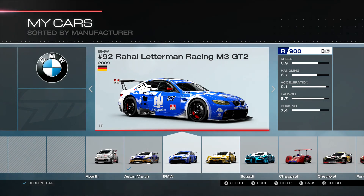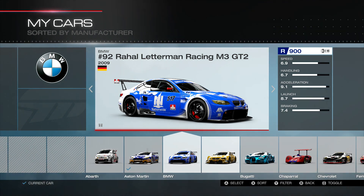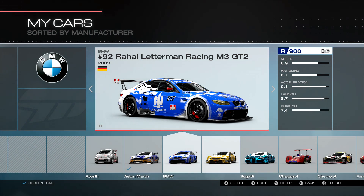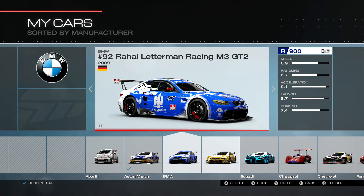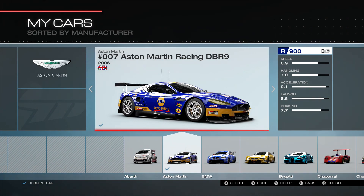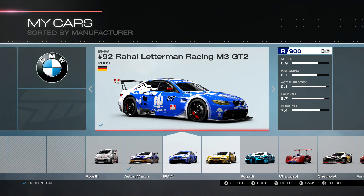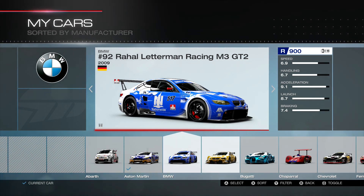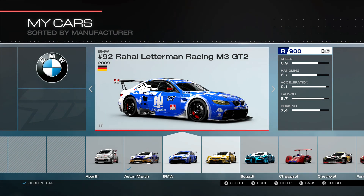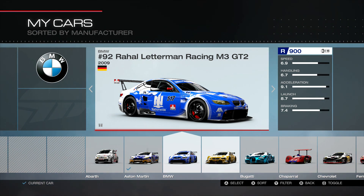This is our grip car — a shorter track car. Acceleration is about the same as the other one. In R class, the Austin D cars kind of merge — either one could do well on grip or momentum. We picked this one for grip. Stats: speed 6.9, handling 6.7, acceleration 9.1, launch 8.7. It's a very good car, but it doesn't compete with some of the super grip cars like open-wheel.